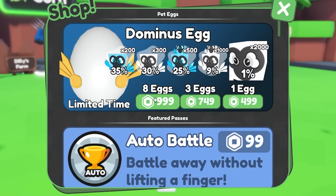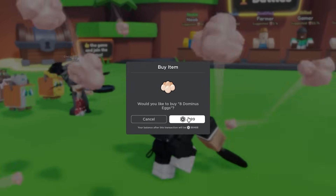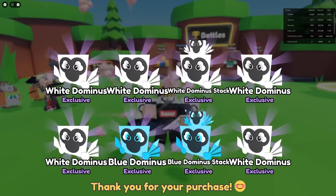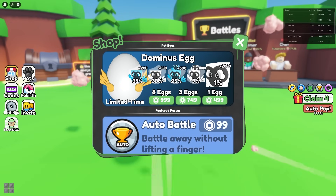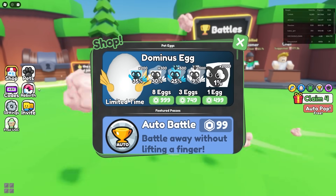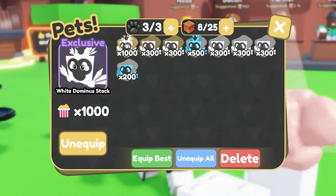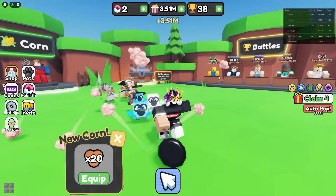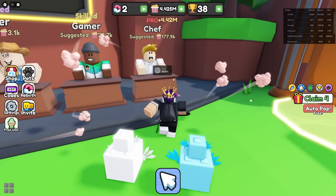Let's start buying these dominus pets because this is taking a while — a thousand Robux for eight dominus eggs. I just got a white dominus stack at 1000x and a blue dominus stack at 500x. I can only equip three pets at a time, but I'm already at millions of popcorn!